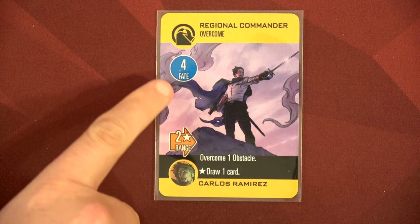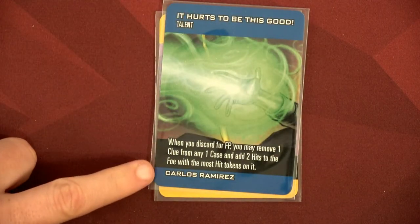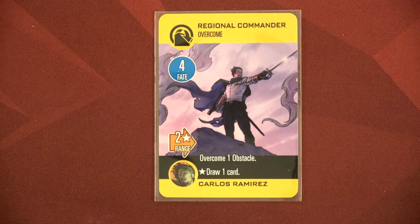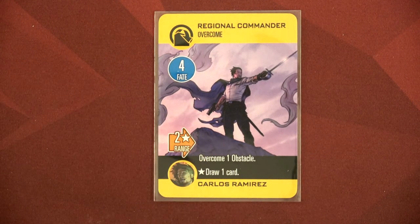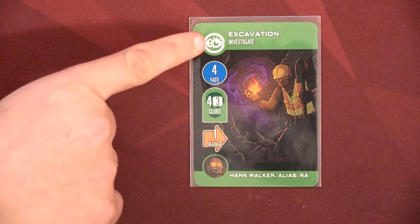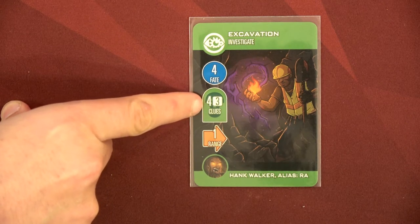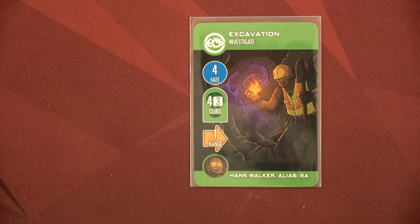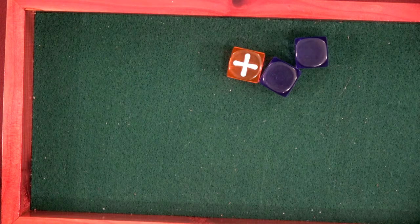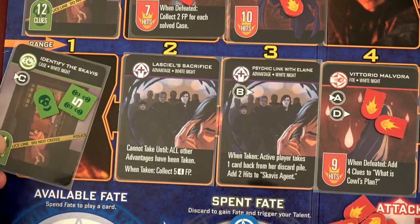We're going to have Carlos discard regional commander to get four fate points back. He could use his talent — remove one clue from a case to add two hits — but I don't want to do that, I need to solve cases, so I'll leave all the clues on there. We have five fate left. We're going to play excavation for Hank — it uses four out of five fate points, but if we get at least plus one on three dice that's going to solve our first case, identify the scavies. That's a plus one — total of five — just enough to finish our first case.